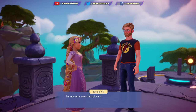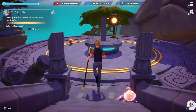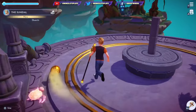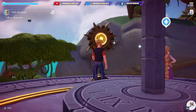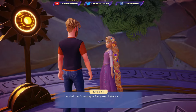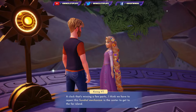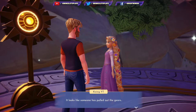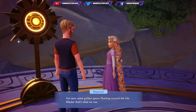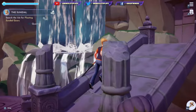I'm not sure what that place is, but I can feel some powerful magic close by. Let's have a look at that Sun Core. Now we talked to her and now we can put it in here, I guess. Did you feel that? This platform moved a little bit and made a ticking sound just like a clock — a clock that's missing a few parts. I think we have to repair the sundial mechanism in the center to get to the far island. It looks like someone has pulled out the gears. I've seen some golden gears floating around in the isle — maybe that's what we need. Search the isle for floating gears. Now we have to find even more gears.